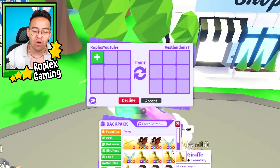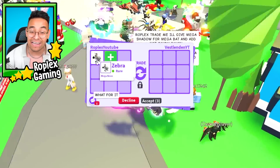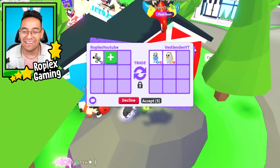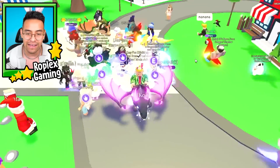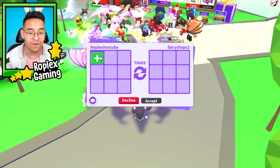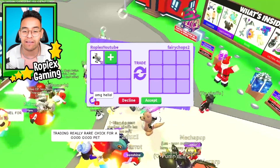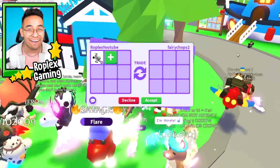For this video, we are going to be trading away the world's first mega neon zebra. This is what it looks like - very very cute. Vest Slendon YT is putting up a diamond unicorn, a neon golden penguin, and a neon kitsune. If you want to enter this same server and be in a video, click the link in the description to join my Roblox group where you can access six rich trading servers. I usually hang out in server number one.